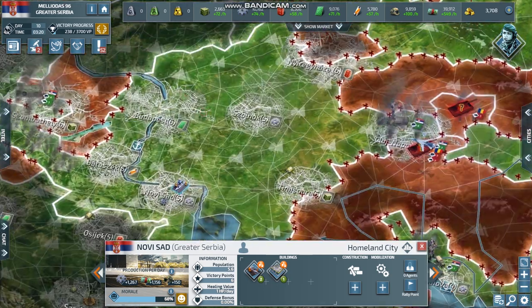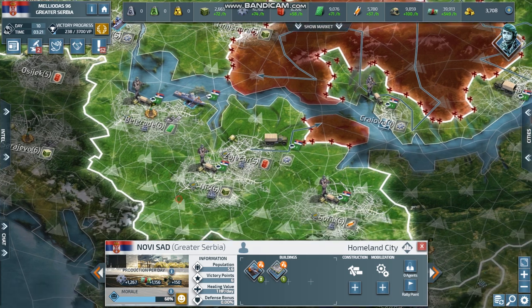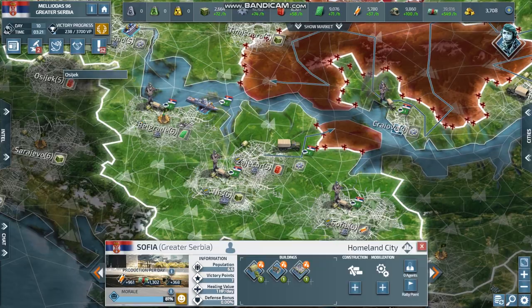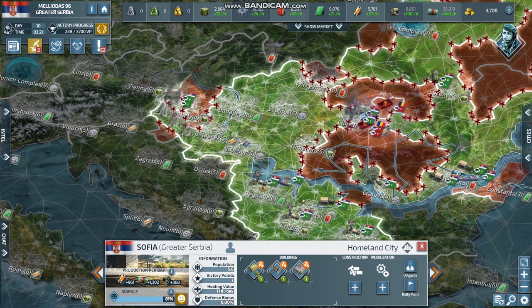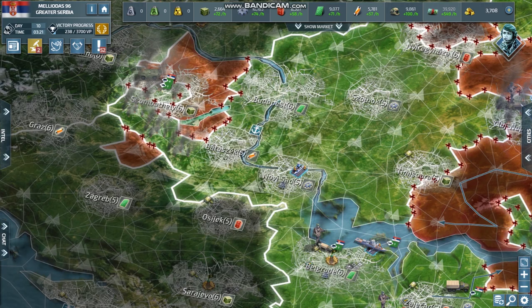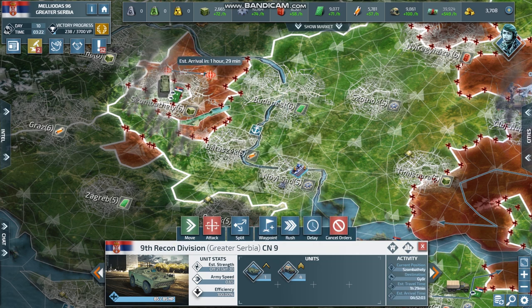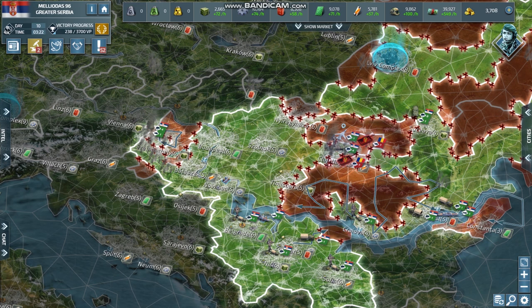The city of Constanta has been destroyed by my corvette and I'm going to take it. It's an electronics city, very important for the future — to make ships, air force, and support vehicles. Electronics is the most important resource in the game because practically everything consumes electronics except motorized infantry. Let's unite all the Balkans under the reign of the Greater Serbia. If I successfully take New Yugoslavia, that would unite all the Balkans — which would make me very happy.